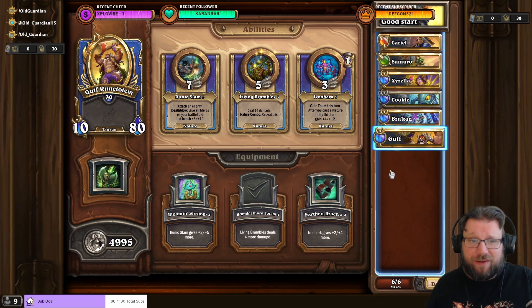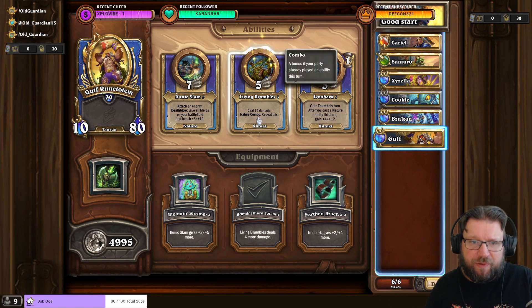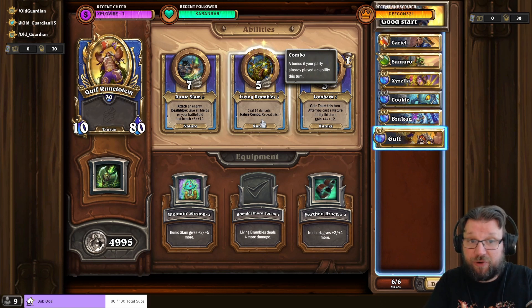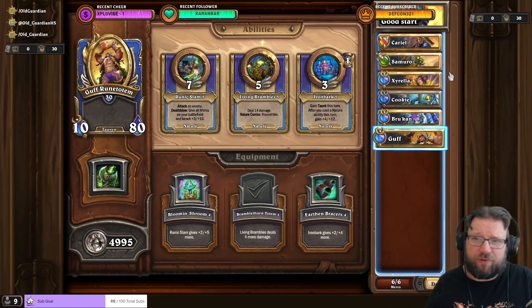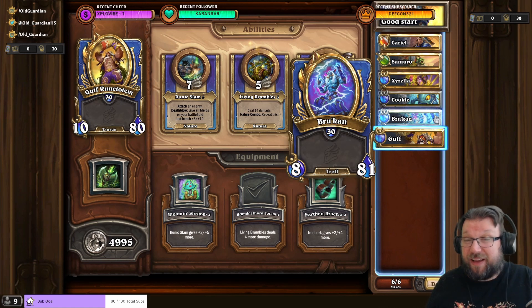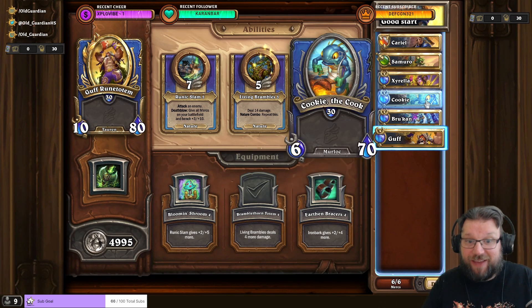Kooky's two-speed ability procs the nature combo, so Guff deals a lot of damage. You don't need everything fully upgraded — on my free-to-play account when I completed all of Winterspring, I had only done all tasks on Samuro, Cyrella, and Brukan, nothing on the others. Appetizers wasn't even unlocked on Kooky yet, even though it's Kooky's best ability. It's not strictly mandatory.